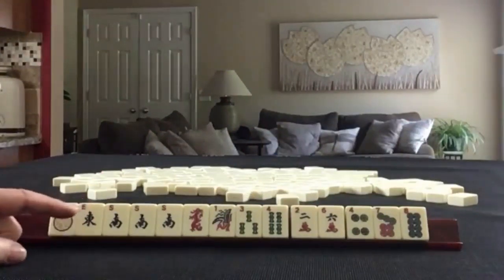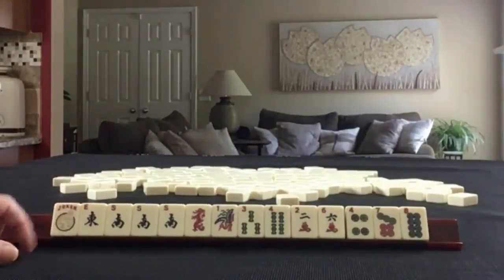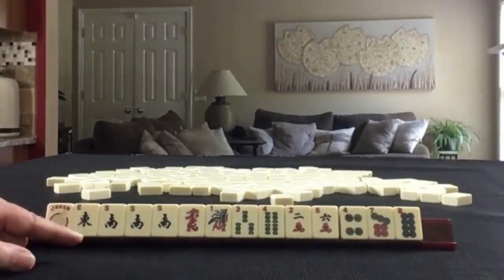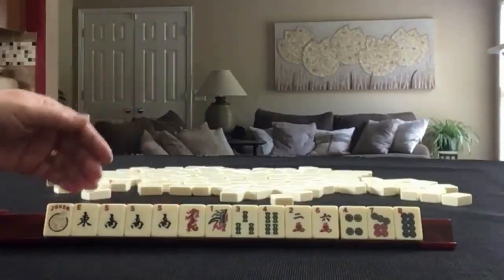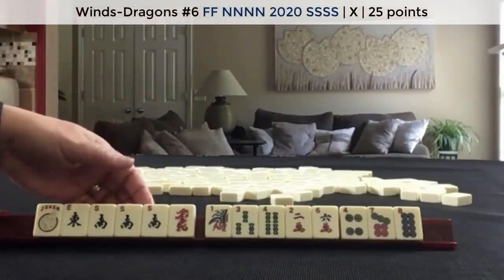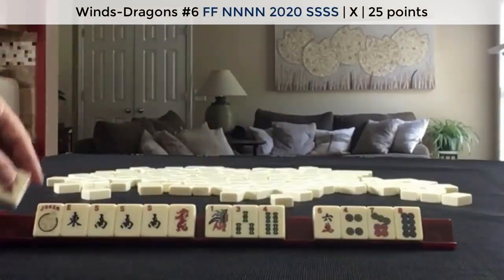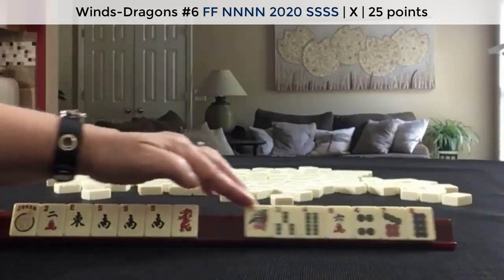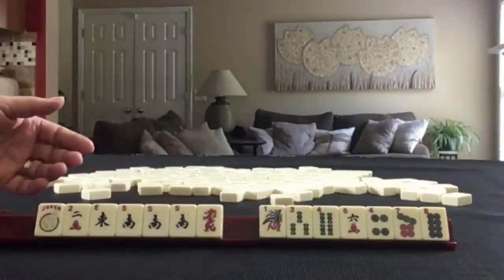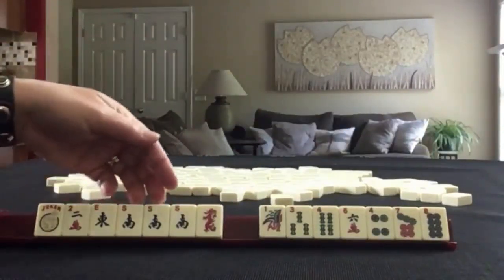If these were your tiles, what would you focus on and what would be your first pass? If these were my tiles, I would start with Winds and Dragons. Because there are year hands in the Winds and Dragons category, I would keep the two, leaving the others for discards. This would leverage the multiple in the hand, since there are singles everywhere else.